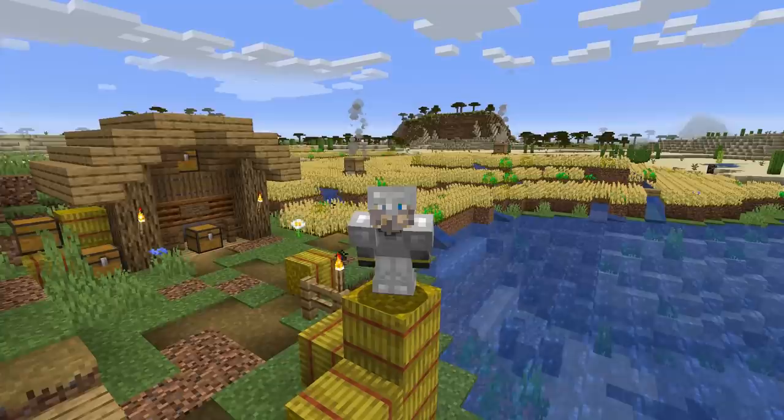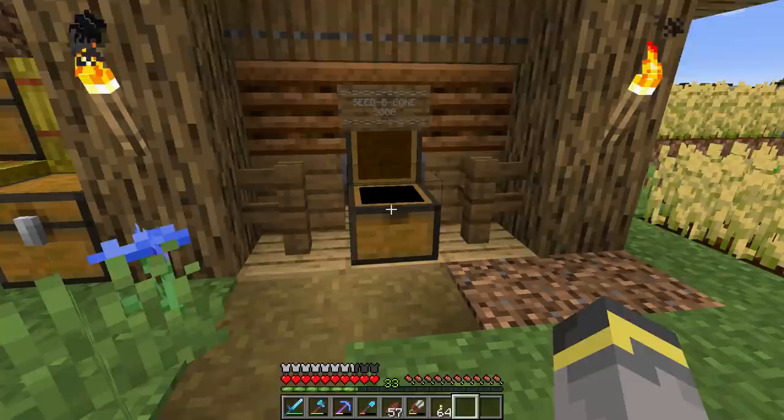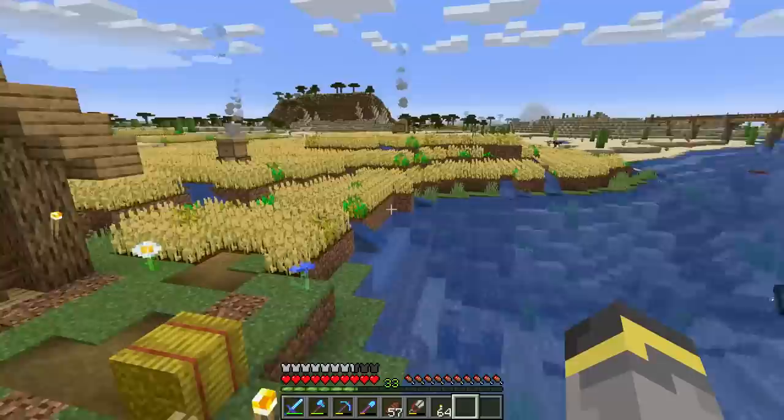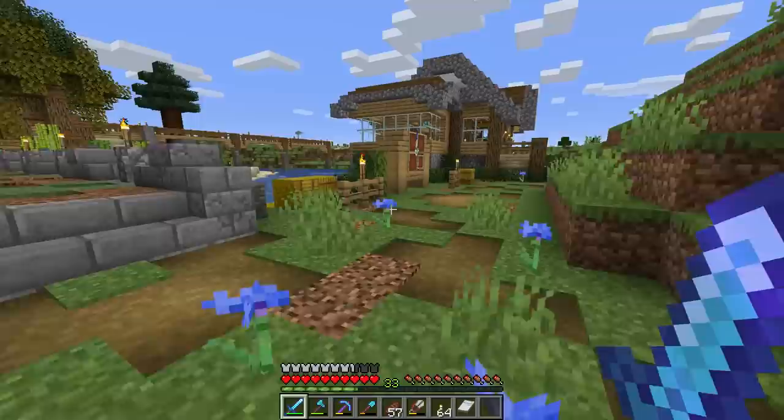Hey, how's it going? It's me, your guy Waddles, and welcome back to the Minecraft Guide episode number 15. Last episode we set up the Seed Be Gone 3000 and got ourselves three stacks of bone meal. That's pretty nice. This field is now pretty much finished, which is probably a good thing, but bad if I ever want to harvest it — because it is, spoiler alert, it got pretty big.